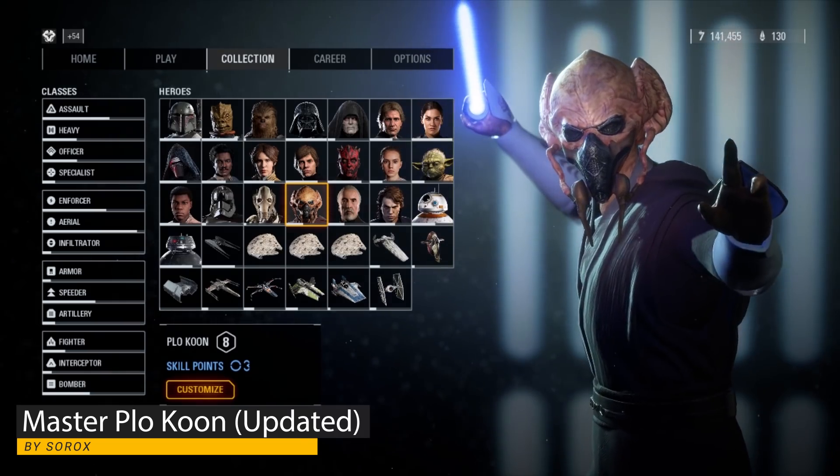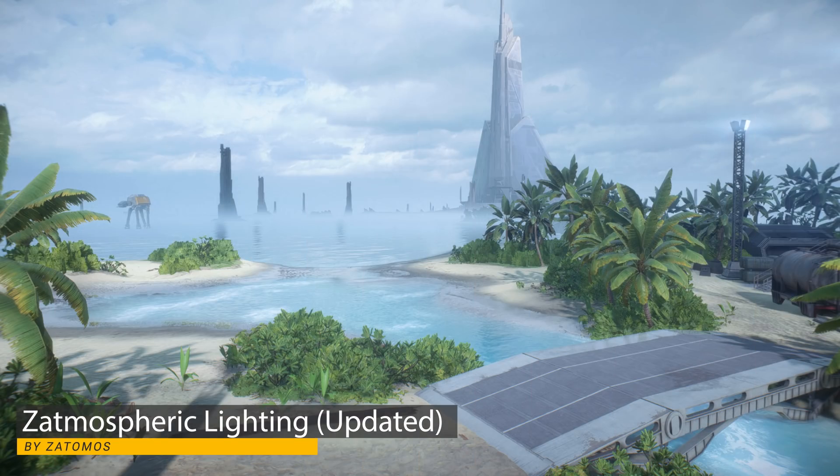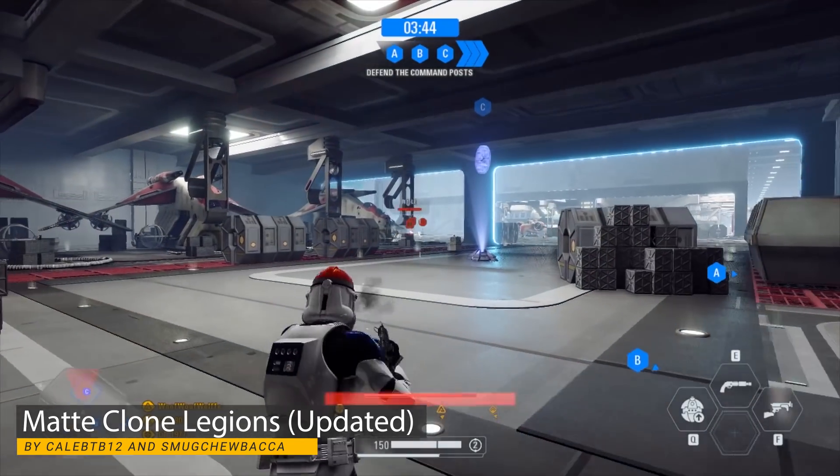Klo Koon has been retextured, and Zatmospheric Lighting has also been updated to version 2.0, which now increases the sunniness of Scarif. Matt Clone Legions has also been updated and now includes the 332nd company.